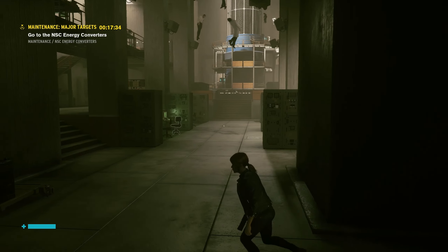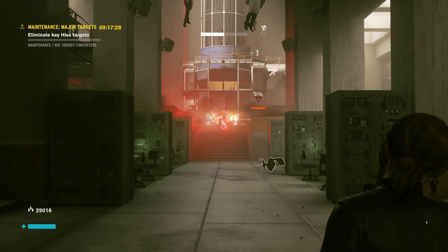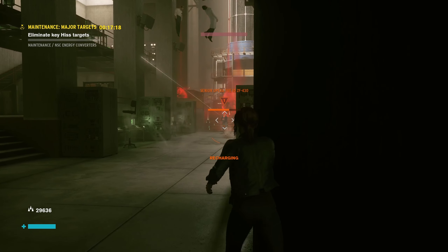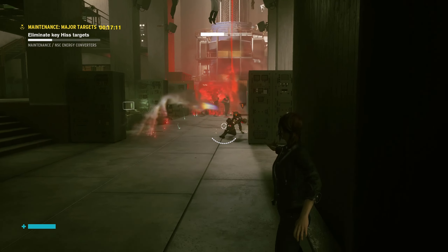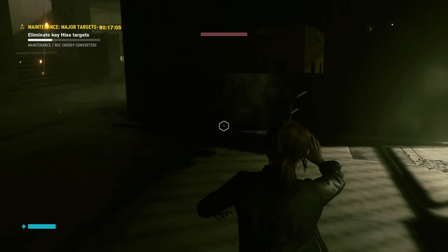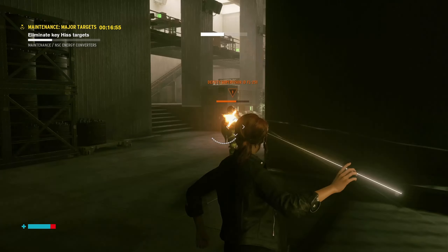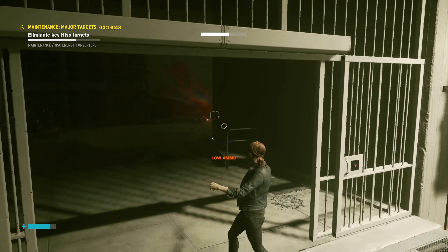Okay, we're here. Enemies — that I can deal with. All right, let's take cover here. Let's get rid of the big guy first. Watch out for the grenade. All right, we got this big one here. There we go, got him. Almost down — big guy's down.